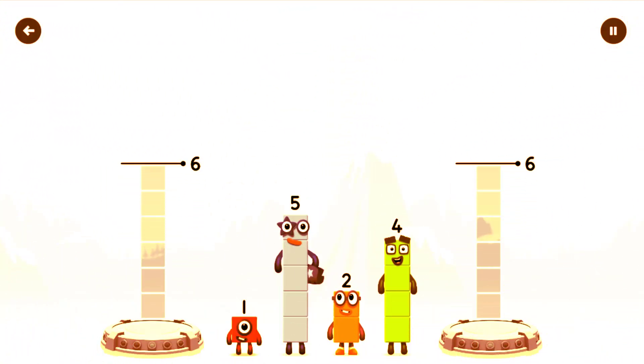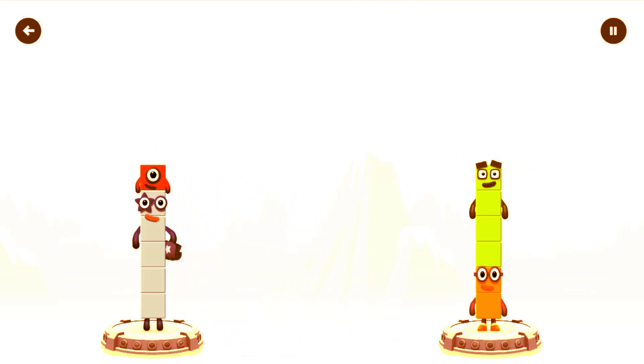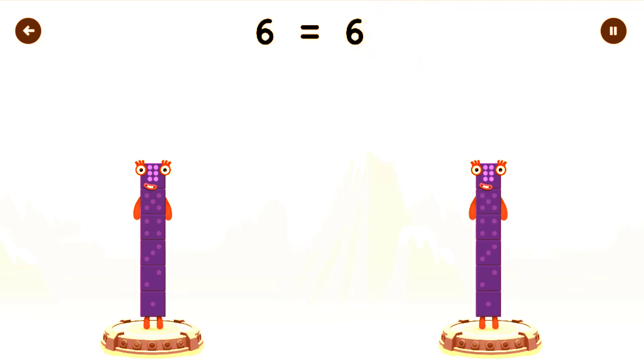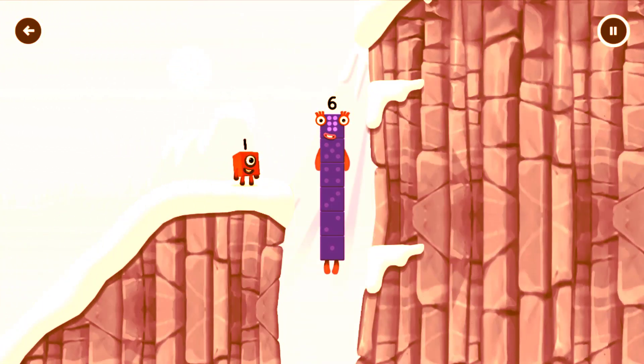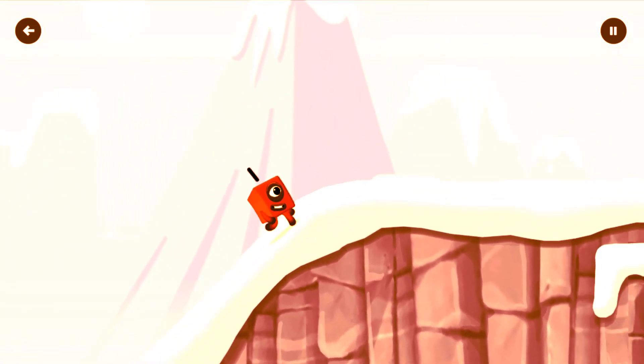Share the number blocks evenly to make 2 groups of 6! 5, 1, 2, 4... 5 plus 1 equals 6! 6 equals 6! I am 6 in the mix!